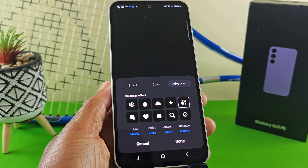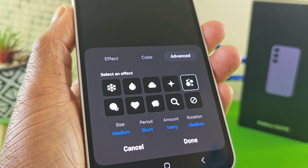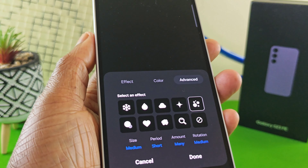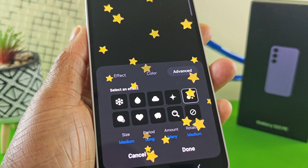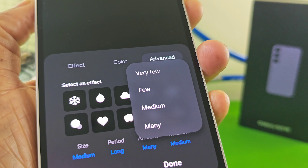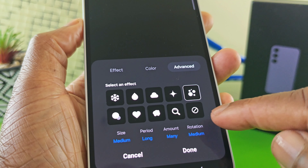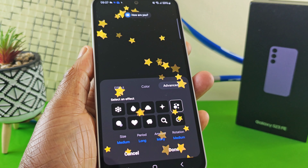Select 'Advanced' and you've got these extra options. Going left to right: first is size — let's go for medium, that looks really cool. Then period — let's go for long. Then amount — you've got four options, let's go for many, the effect is really good especially from a distance. And last, rotation — let's go for medium.